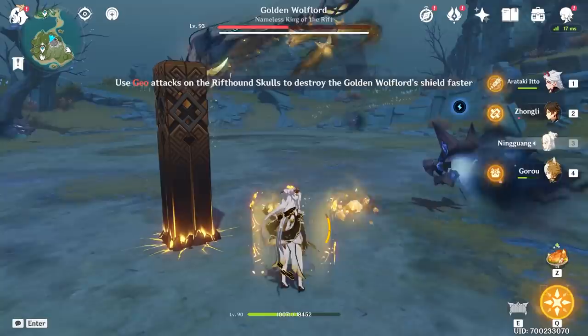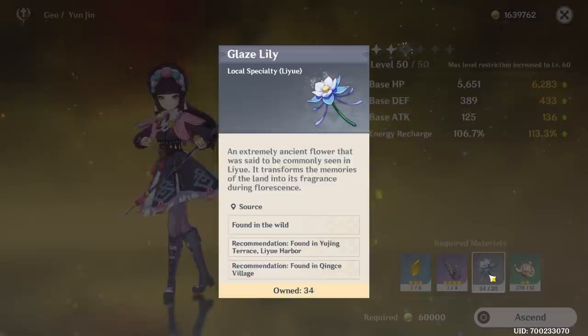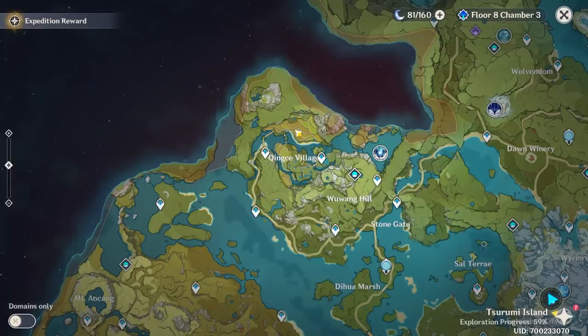Don't really think Gorou's healing is quite enough, but Ningguang is super awesome at this phase with the little wolf heads, so that's why I'm bringing her along. We also will need some Glazed Lilies. She is like the second person that needs these now — no one ever needed these, it's crazy. As far as I know, they're only in one or two spots, mainly here in Liyue near all those other flowers, and then up in the village as well.